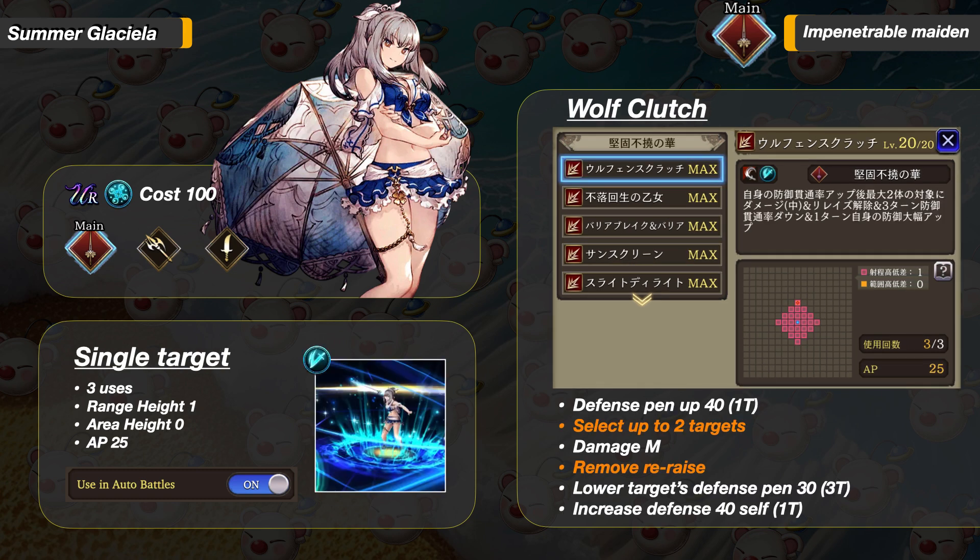Continuing on to her attacks. The first one is Wolf Clutch. Before damage, it increases her Defense Penetration by 40 for 1 turn. Select 2 targets, deals medium damage and removes re-raise. Then it lowers the targets' Defense Penetration by 30 for 3 turns and increases her Defense by 40 for 1 turn. This is her highest priority attack — it has so many utilities. Such a great ability.